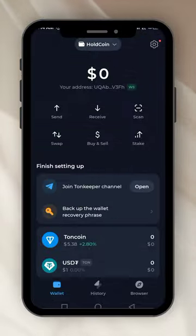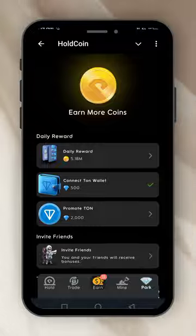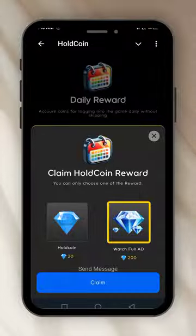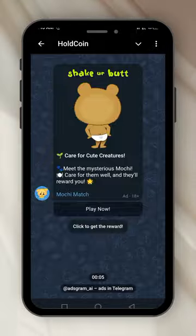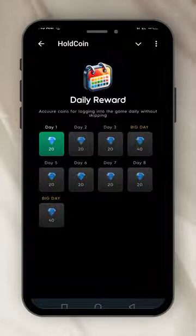I do already have one, so I click on it — there's no money there. Let's go back to Hold Coin and connect wallets. It's already connected, so I've already claimed that. Now daily reward — I click on it, let's claim our 20 diamonds. There's also a watched ad option to get 200 diamonds. I'll go and watch the ad to claim — the ad will just play and I'll get 200 diamonds.